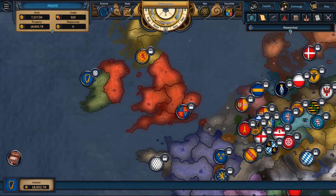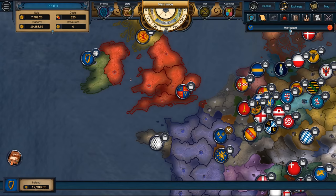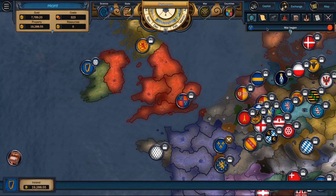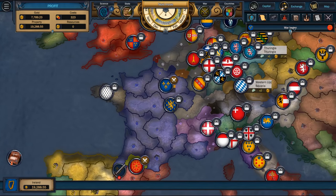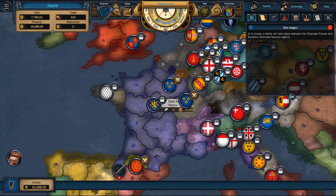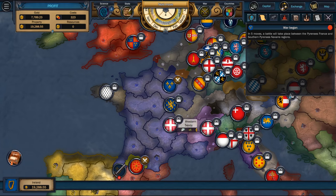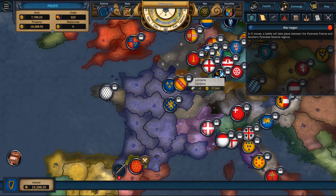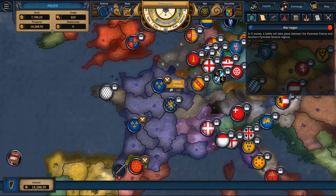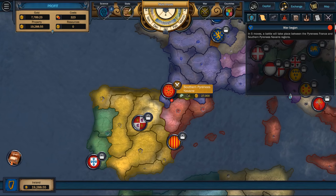I'm eager for some world action here in just a moment — I don't see any wars going on yet. Here it is, wintertime — war began! We have a war between France and Navarre, right in here. Is that Burgundy right in there? Somewhere around Navarre, of course, down this way. There's a fight going on.